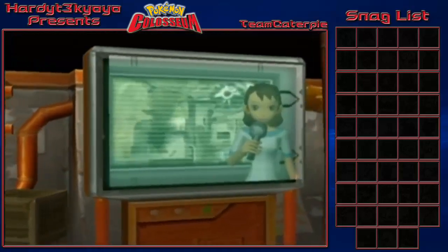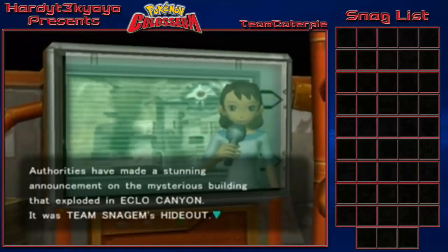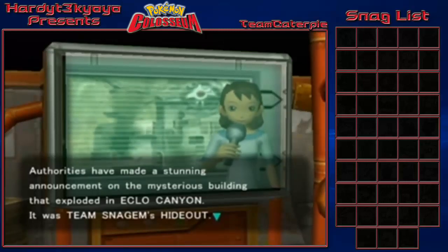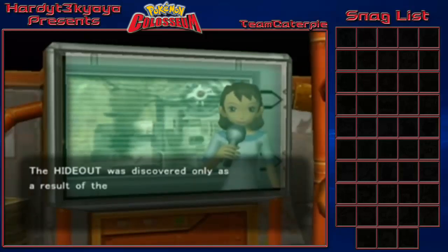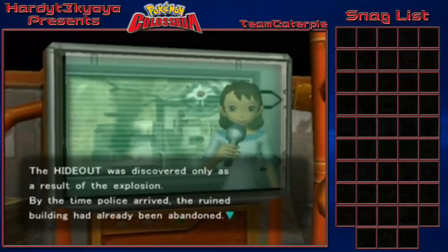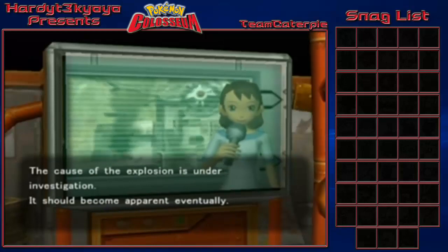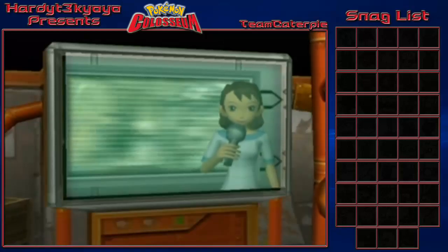Fancy TV time! Everything's so fancy in this game, I love it. Authorities made a stunning announcement about a mysterious floating net exploding - it was Team Snagem's hideout. Team Snagem is a group of Pokemon abductors who have already been marked for arrest. The hideout was discovered only as a result of the explosion, and by the time police arrived it had already been abandoned. The cause of the explosion is under investigation.